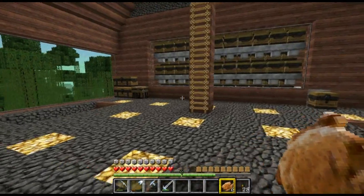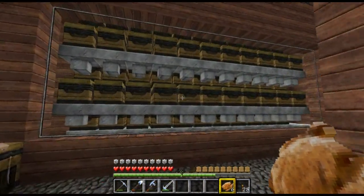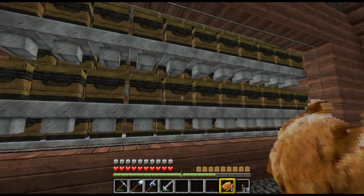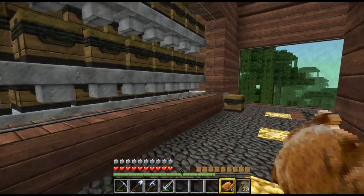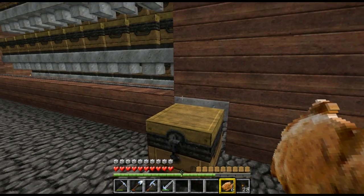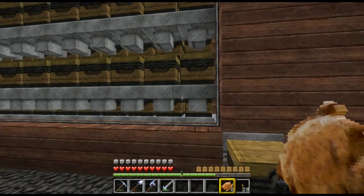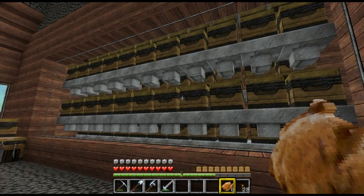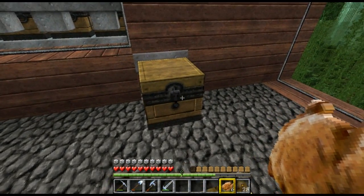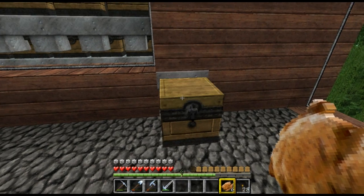So this is the collection area — nice and simple, nothing flash and fancy. We've got a massive storage system at the back here so it can store a lot of cocoa beans, and here we've got the actual chest itself which you take one out and it will replace. Pretty much it's just a massive storage system. All these chests can fill up, and then if you take one out it will drain back in.